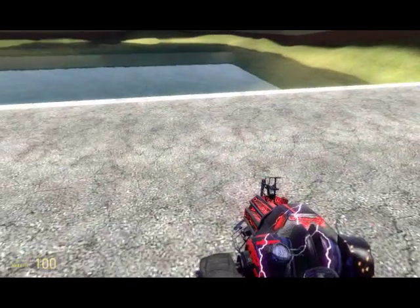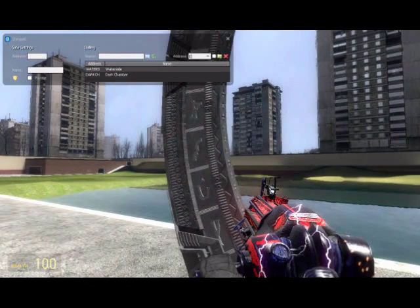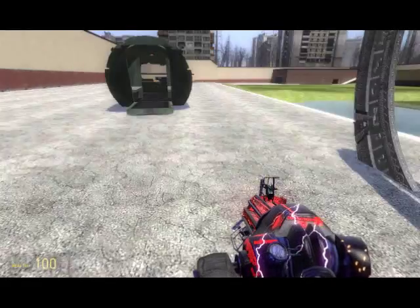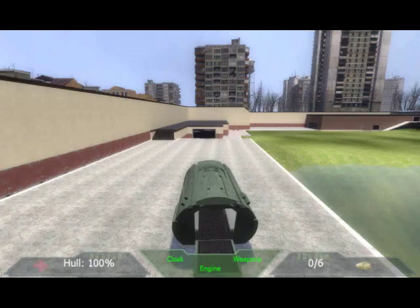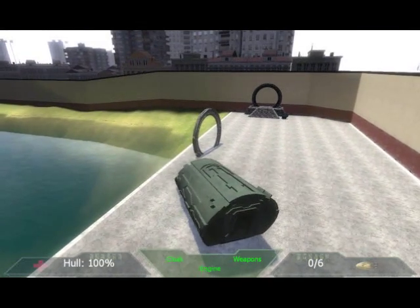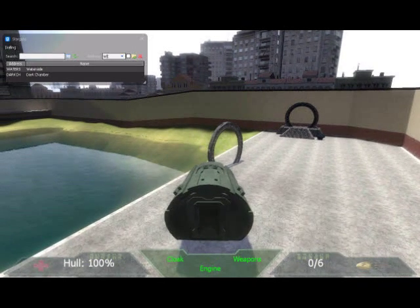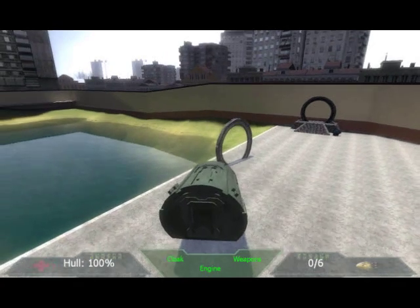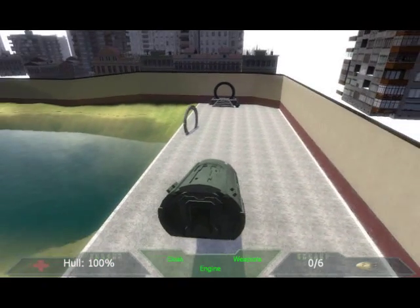Let me just spawn under the Stargate quickly. I'm going to dial Waterside — which is that one over there, the Atlantis one — via this Stargate. What you need to do is press R, click Waterside, click Dial — there we go, the Stargate's dialing. That's how you dial via a Puddle Jumper.